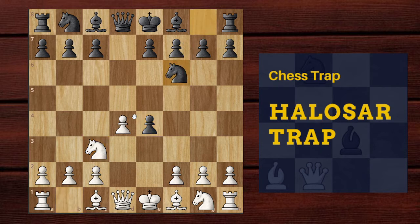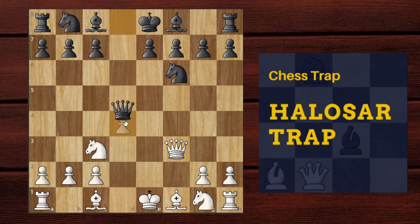White goes f3 offering an exchange of pawns and black happily accepts it. White usually goes knight into f3 but here white plays the move queen into f3, offering black another free pawn, and black again happily accepts it.